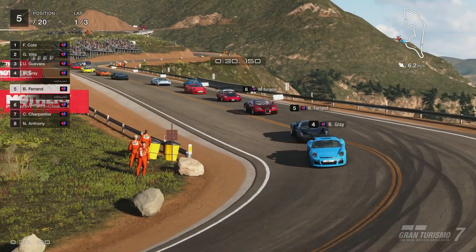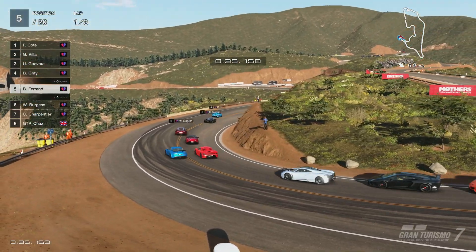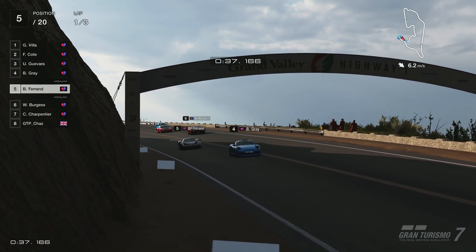Traditionally, computer-controlled opponents in racing games simply follow a path using a set of rules defined by the game's programmers. GT Sophy is different because it has been trained using machine learning. It is literally taught to drive, similar to the way you would teach a person. You tell it what is good, like a fast lap time, and what is bad, like crashing, and it just figures out the rest. The details of that process are explained in a paper published by Sony AI in the Nature academic journal, but it did have some limitations in its original form.